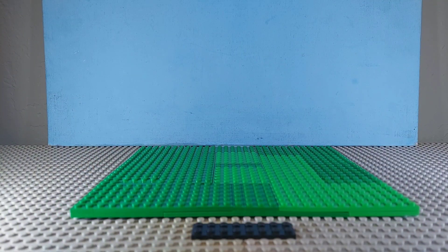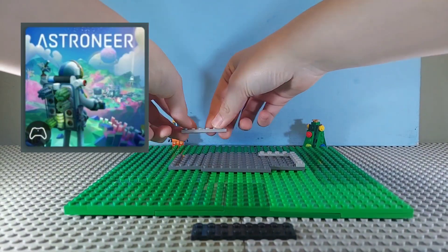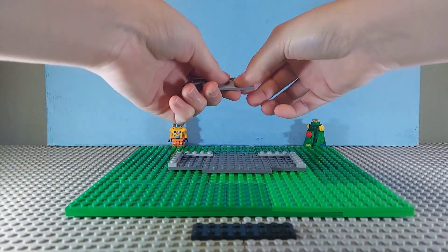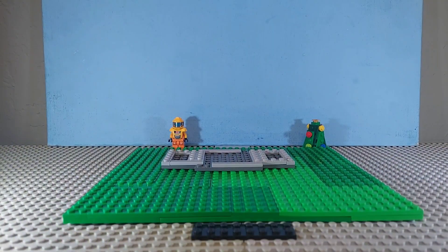Today I pre-made the base for this build, then I started to build the main features for it. The game this is based off of is Astroneer, so if you've never played Astroneer you might be a bit confused. Astroneer is a game where you are trying to colonize all seven planets of the solar system. Recently I've been getting back into the game because a new DLC is coming out — it's the first DLC for this game. I thought I should try and make something from it in LEGO, so that's what I'm doing.